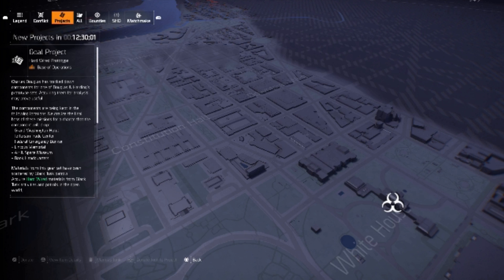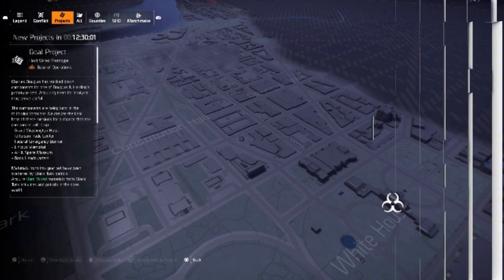The project also wants you to collect some hardwired materials, and these you've got to get from Black Husks patrolling the open world or in activities. I suggest doing this before you clear all of the invasion, because there are a lot of Black Husks activities in invaded areas. Just kill enemies and they'll drop on the ground. You need ten of these to donate in total.